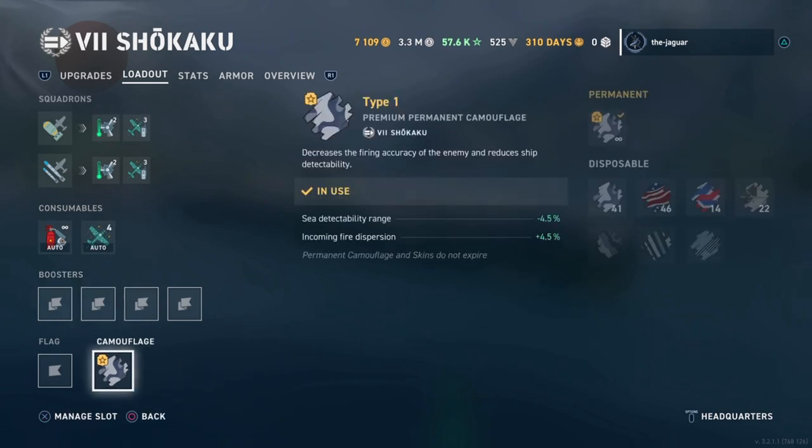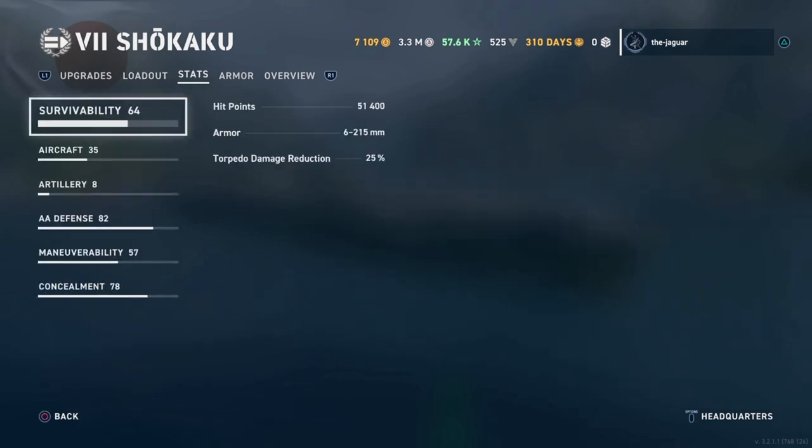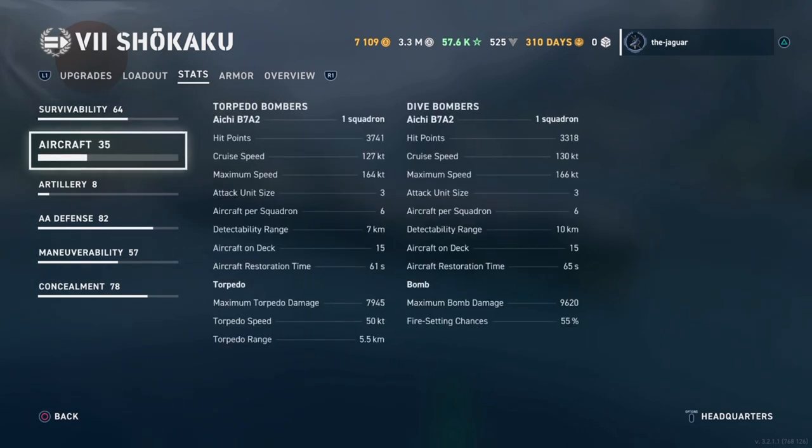As for the camouflage, I created a Type 1 permanent premium camouflage, maxed out to grade 4, giving maximum sea detectability range of minus 4.5 percent and incoming fire dispersion of plus 4.5 percent. Looking at the stats: survivability is 51,400 hit points, and torpedo damage reduction is 25 percent.